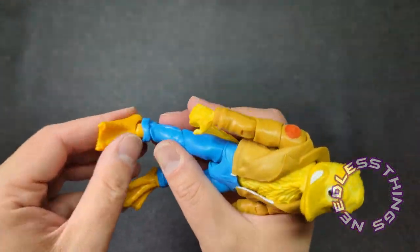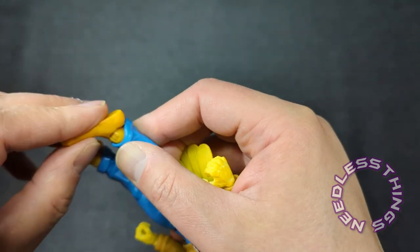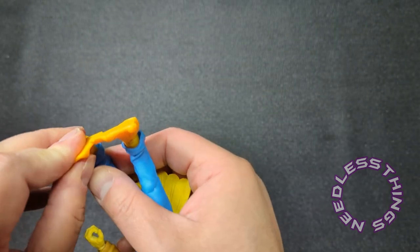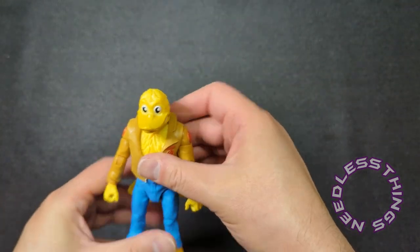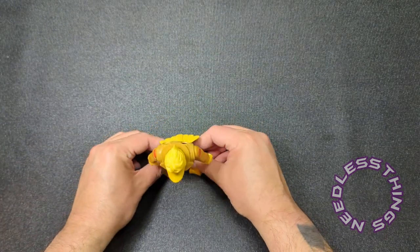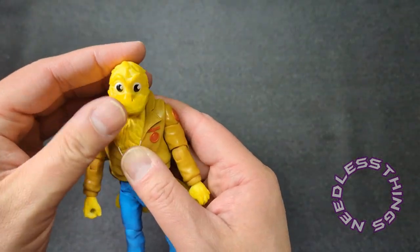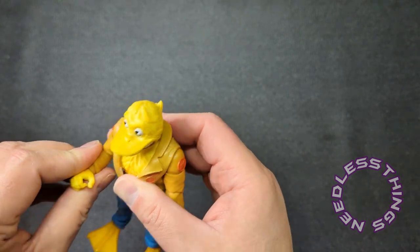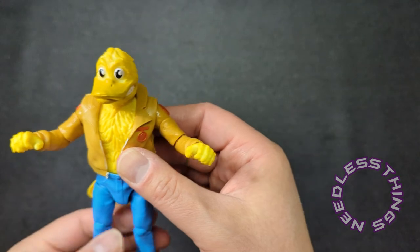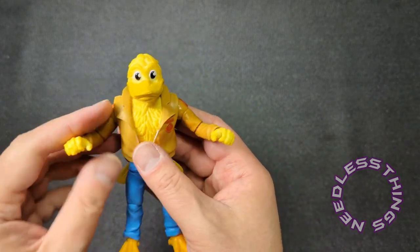Look at those big webbed feet. His ball joint that connects is turned, so let's get that turned around the right way. His proportions are great. One of the issues I had with NECA's Ace Duck was he looked weirdly like a human body with a duck head on — just proportionally very strange. Super 7 has gone with sort of the original character's proportions, and I think it works really, really well.